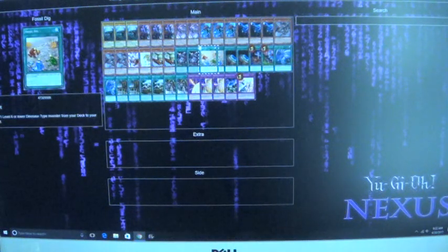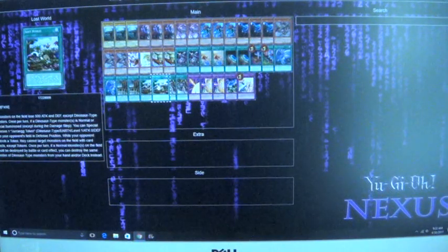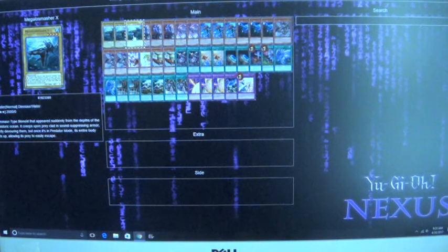Fossil Dig just helps search out any of your level four Dinosaurs. Terraforming just helps search out for Lost World or Gear Town. Foolish Burial to help put that into your grave faster.